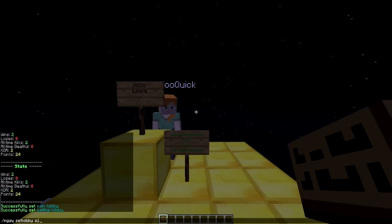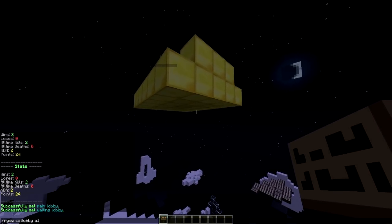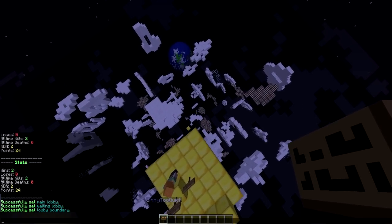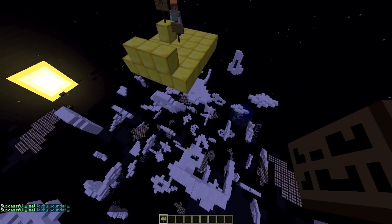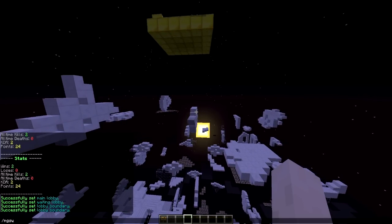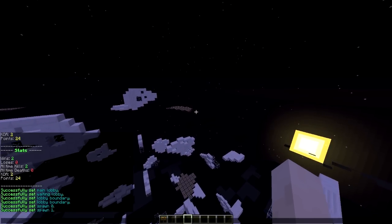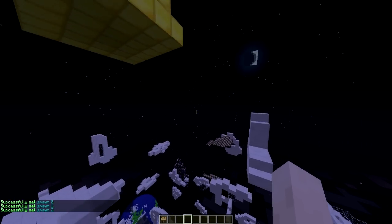Once you've set the lobby you can also set the lobby bounds. You don't have to do this but you could do it if you want to. Set the low bound and the high bound like this. Then we need to set the spawn points of the arena. This is pretty straightforward - MGSW set spawn and then A1. You can fly around doing this as many times as you want and have as many spawns as you need depending on how many players you want in there.